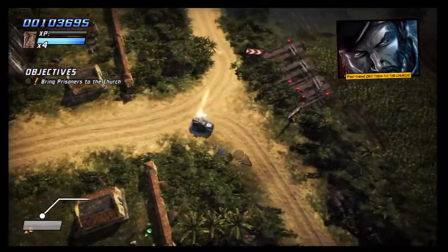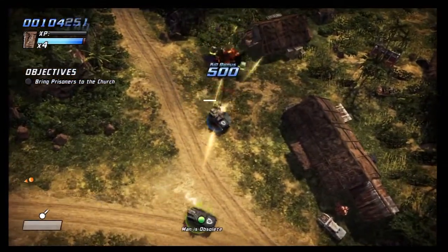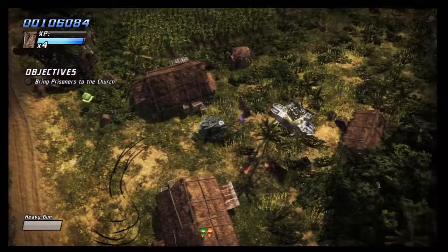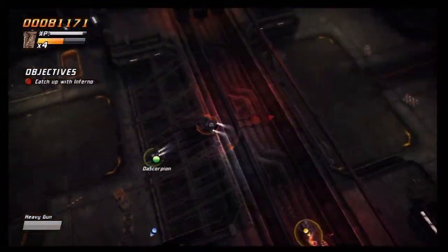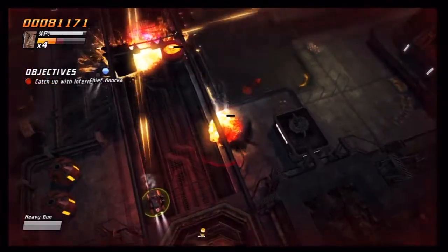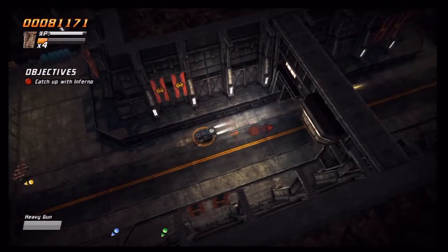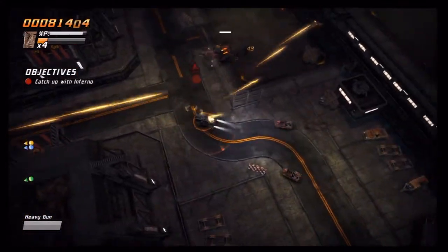Talking about driving and shooting — the controls are also pretty easy and intuitive. It's basically a twin-stick shooter, but you are driving, so it's very simple to drive around and shoot at the same time. It's very easy to maneuver around the environments. There are some tricky areas, but for the most part the controls are really easy, and you never really feel cheated when you get into a sticky situation.